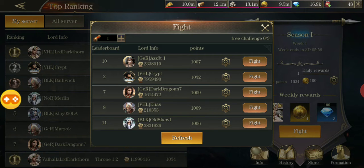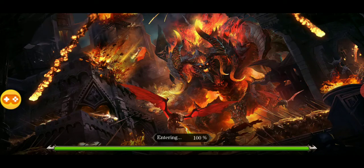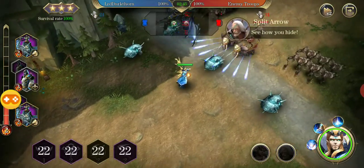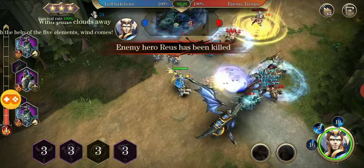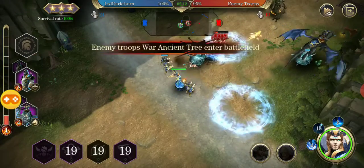I'm going to fight Marzok because he's a higher level and you get more points from higher-level opponents. You click Fight, select your formation, and click Fight again. Fighting in Top Rank is all automated — you're like the coach. You set up the formation and hero skill priorities at the bottom, and then it handles itself. You can see my hero Prometheus is lightning-bolting everybody and blasting away.